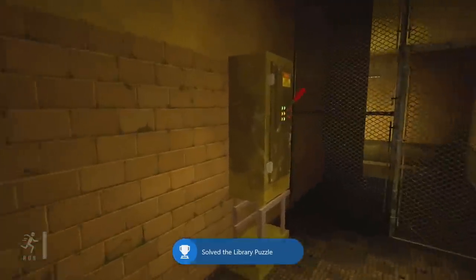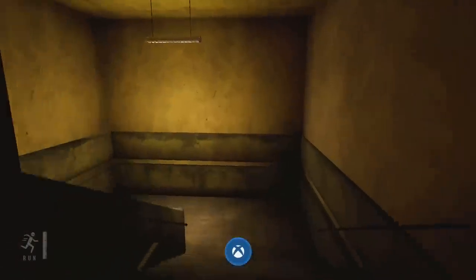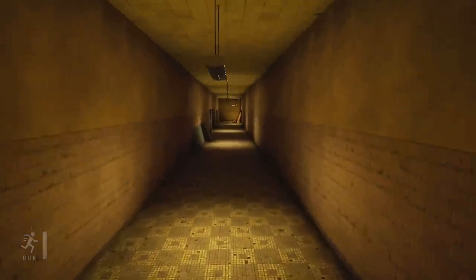Once they're all raised, just exit through the exit door, interact with the fuse box switch, and that is your first of two red cables figured out.